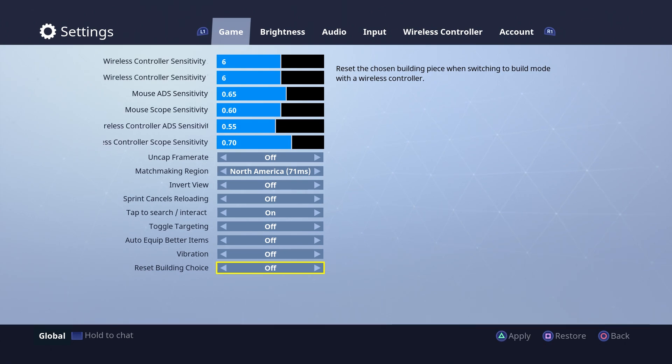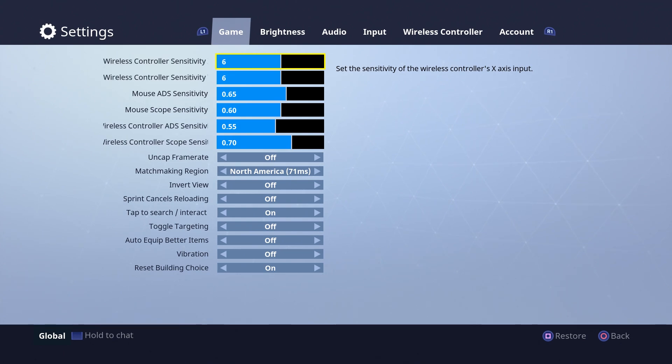Make sure that's turned on if you're having this issue — I assume yours right now is turned off, so make sure it's turned on. Hit triangle to apply, and that is it. That's all you have to do to get your building settings back to the way they were.